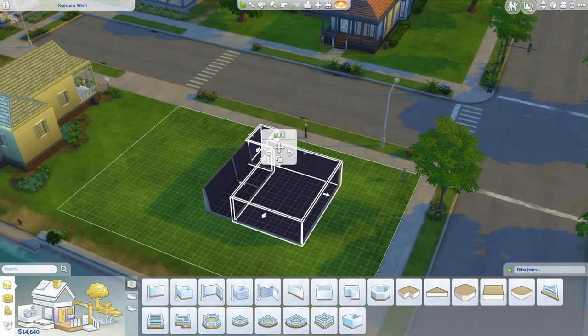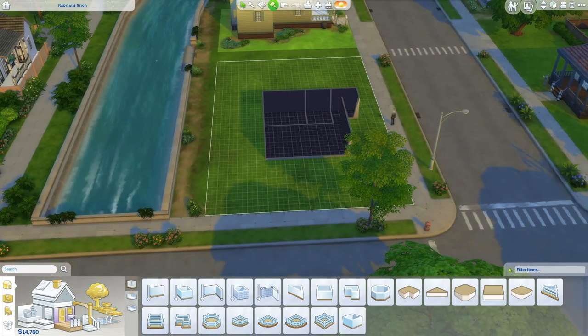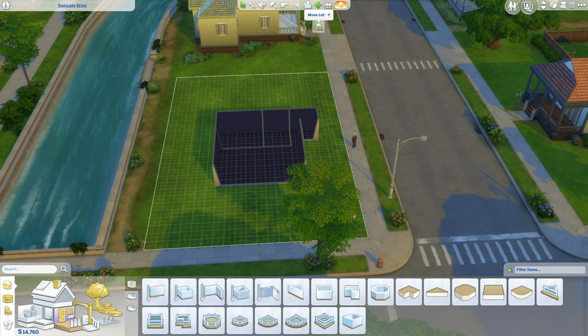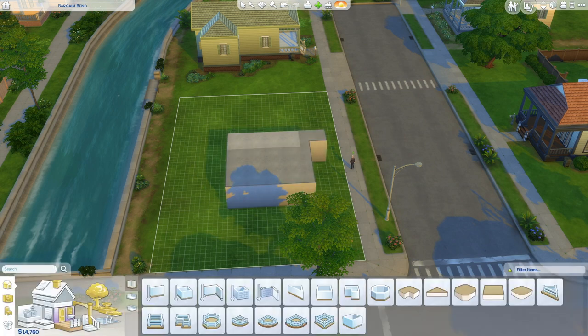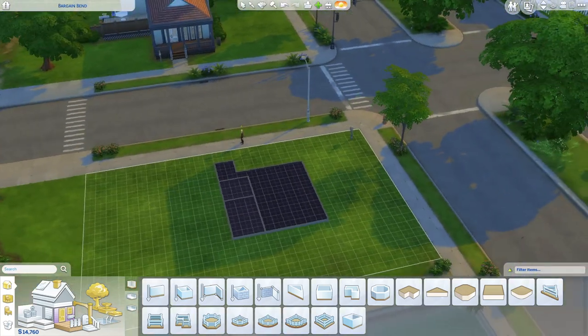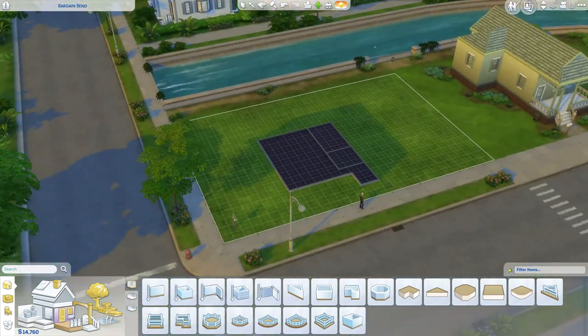This is just me getting the proportions all wrong, so it took me a while to get this house how I wanted it. We've moved our sim in to Willow Creek because it's the default. There were a couple of spaces - I like to play in Newcrest because I like to build things up from the ground up, so maybe we'll do that in the future.